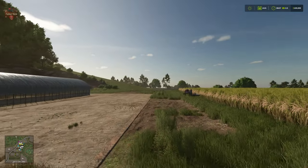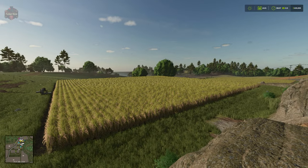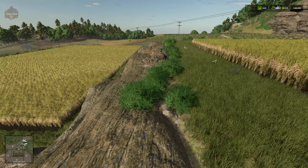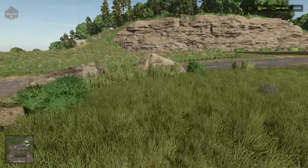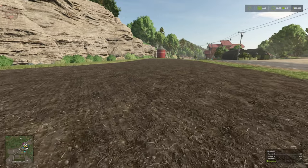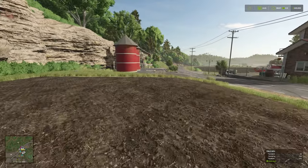The first rice paddy is here, and the next two are down at a slightly lower level. The other fields we own are across the street — one in a cultivated state near our farm silo, and then another field around the front of the building.